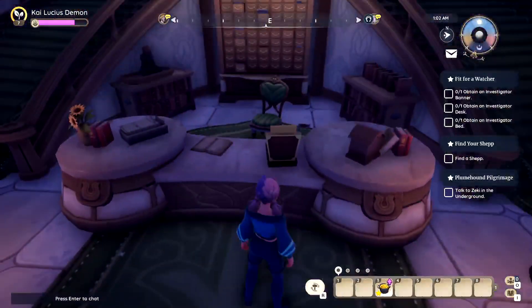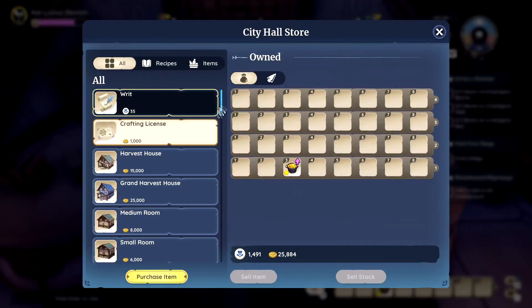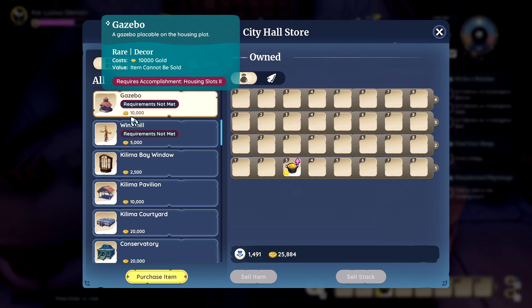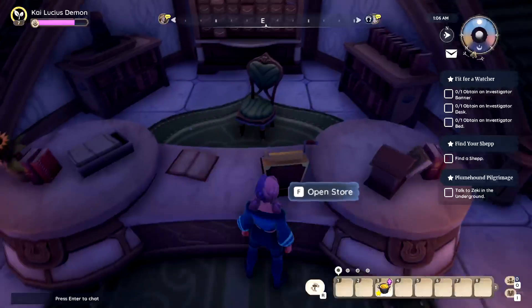So the first way is you can just buy it from the city hall. You scroll down. It's there for 10k, so it's kind of expensive for beginners.